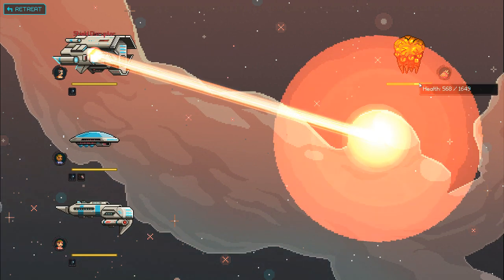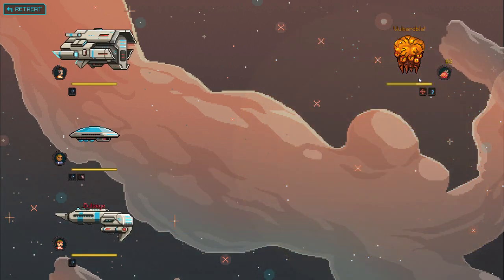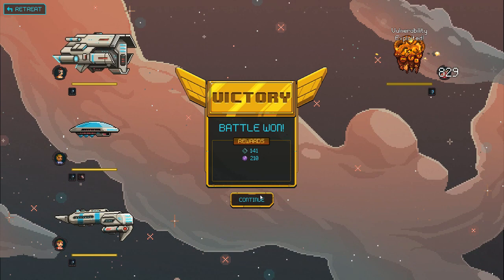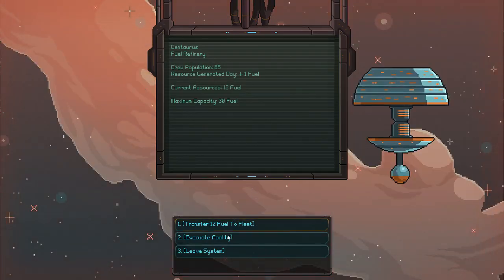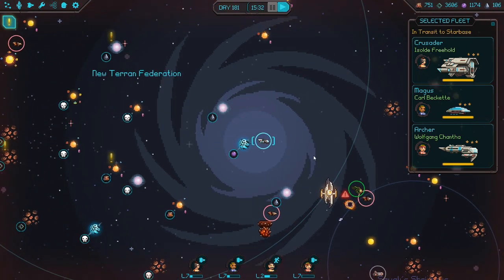I'm glad we're getting that Cruel Lab done. We might as well do Shield Disruptor - it gives us a combo to work from. Unless he evaded - nope, he doesn't. All right. Death. Perfect. Transfer fuel to fleet. Leave. Now we return home, for once.